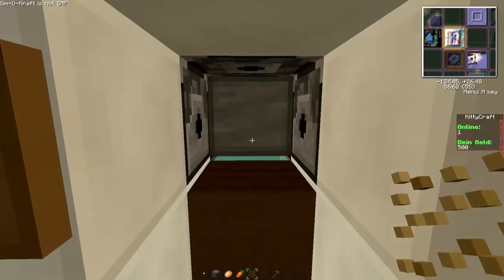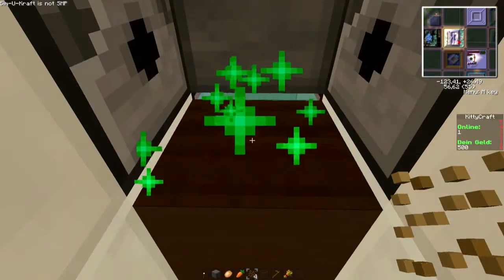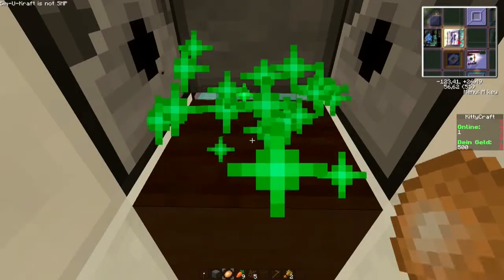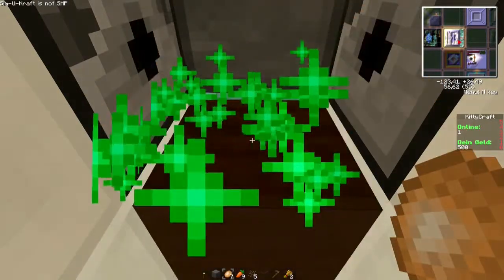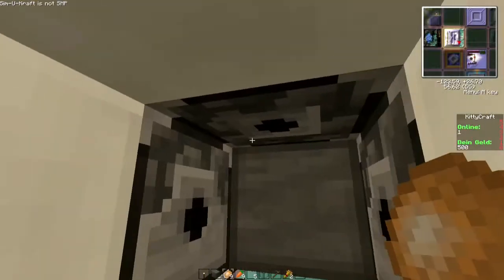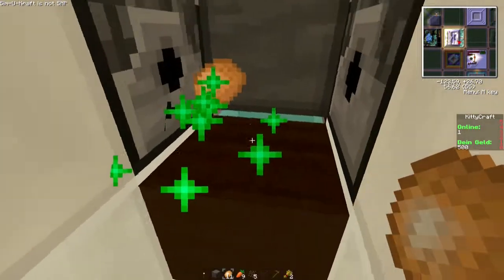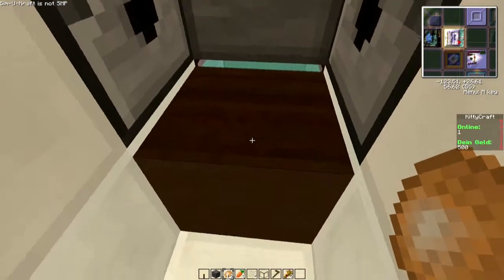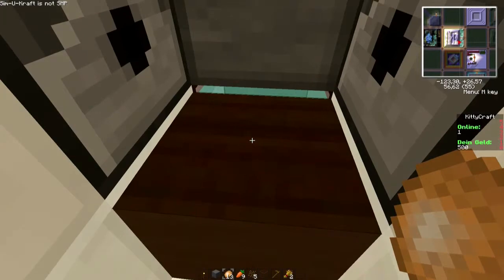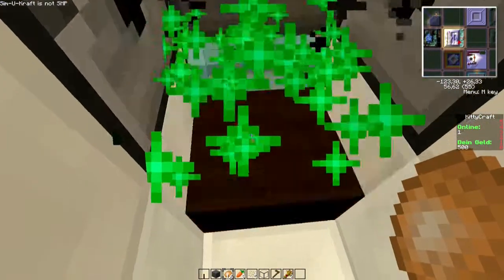Dann haben wir hier eine vollautomatisch – ja, teilautomatisch, wie man das sehen möchte – Erntemaschine. Ich pflanze hier was und ernte. Das funktioniert natürlich auch mit Karotten oder auch mit Kartoffeln. So kann ich im Prinzip Rucke-Zucke mein Essen herstellen. Hier ist nichts anderes drin wie Knochenmehl in den Dispensern. Der Piston wird gesteuert: sobald ich hier eine Veränderung drin habe, wird er einfach geschaltet und somit wird der Block unten nach unten gezogen.